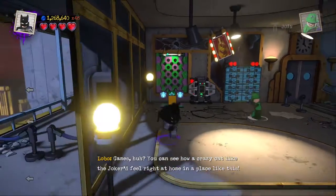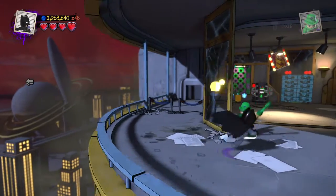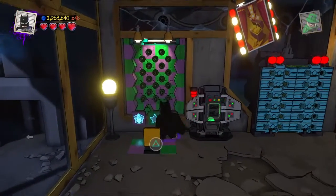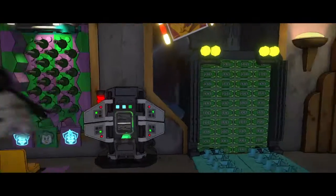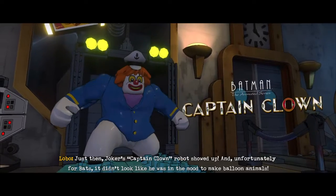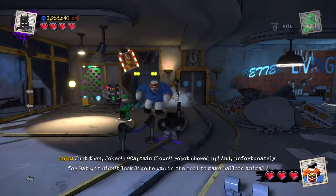You can see how a crazy cat like the Joker would feel right at home in a place like this. Did he just say a cat? The last couple of minikits are in the last area for sure, as well as the picture perfect — at least I think. I forgot I pressed the wrong button again. It really is not hard to get it in one try. Just then, Joker's Captain Clown robot showed up, and unfortunately for Bats, it didn't look like he was in the mood to make balloon animals.